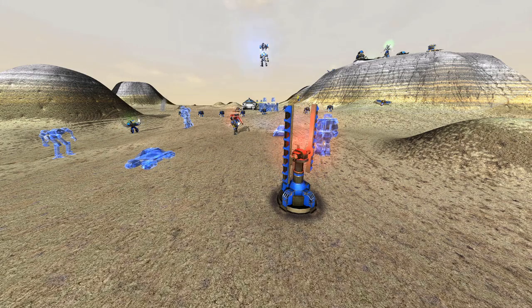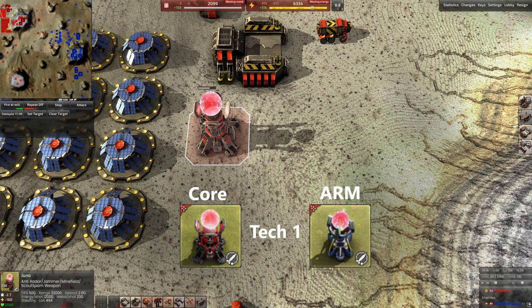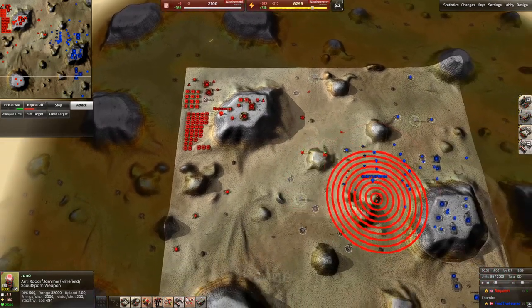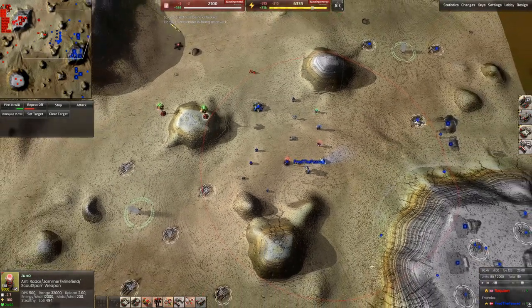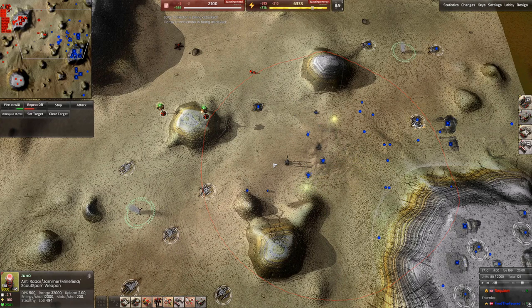What can you do to remove jammers? There is one building specific for that purpose: the Juno. This anti-radar jammer, minefield, and scout-spam weapon is a missile launcher that only does damage to radars, jammers, minefields, and scouts. The Juno itself has unlimited vision so you do not need to worry about it having enough vision. As the Juno lands and destroys them, we are now able to see everything again. It leaves a small electric field after it explodes, meaning you can't build in that area for a short period. Bear in mind the Juno does basically no damage to anything other than those specific things.